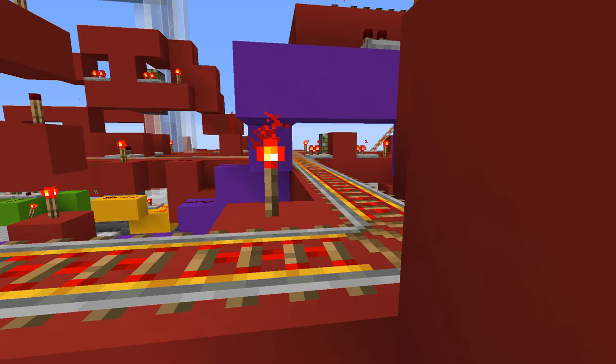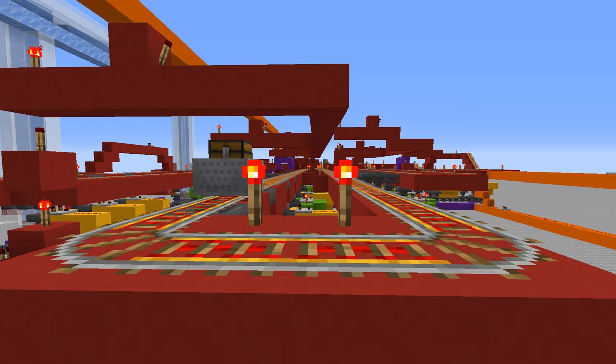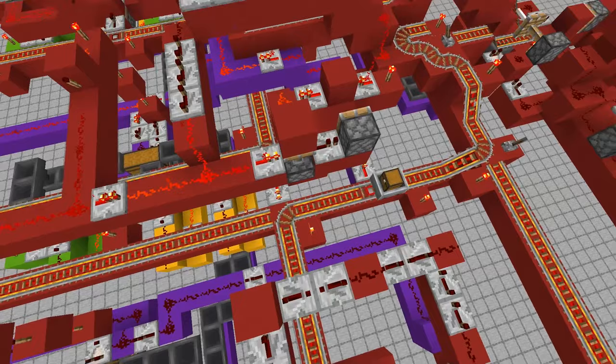When the minecart has been approved by the other sorting systems, the process will repeat itself in a new row. The only difference being that the sorting systems are looking for different items in a new row. The minecart will still be sent to the same reset section when its items don't match up with the passport.